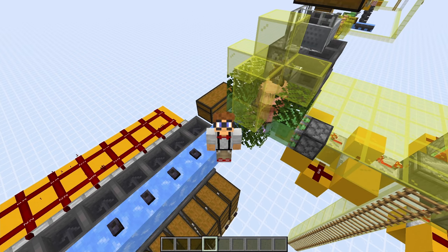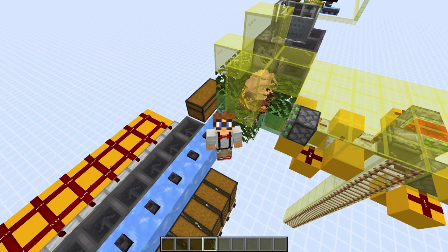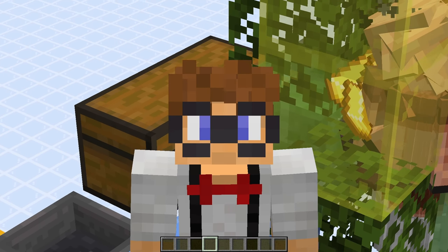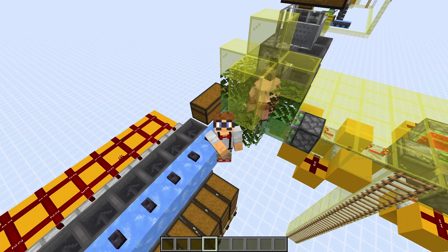So there you have it — that is how you build a piglin bartering setup that uses 24 piglins to barter away a lot of gold and get all the items sorted without any issues. I hope you enjoyed the video, and if you did, please hit the like button. If you're new, feel free to subscribe. And if you have any comments or suggestions, get in that comment section. All right, my geeks, till next time, I will see you later.